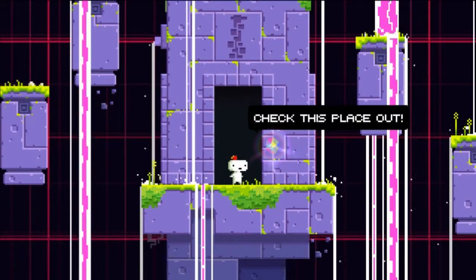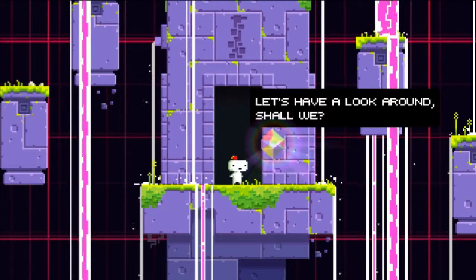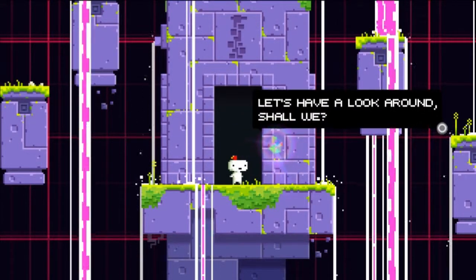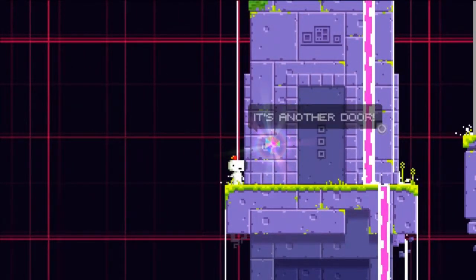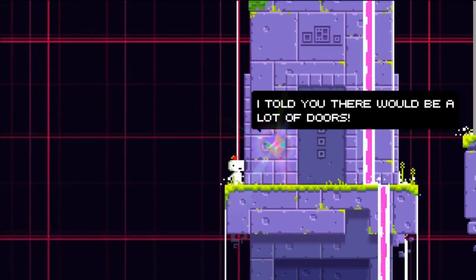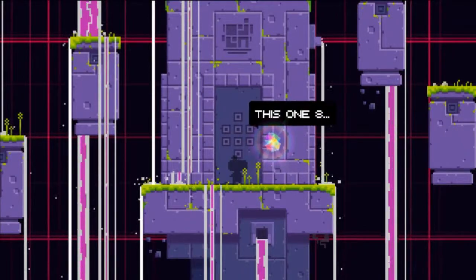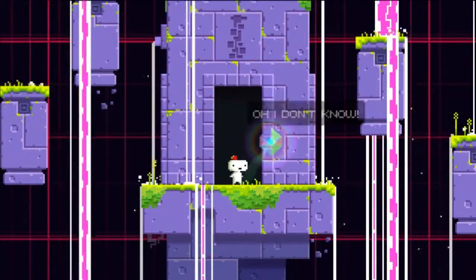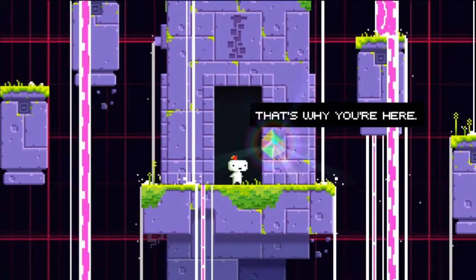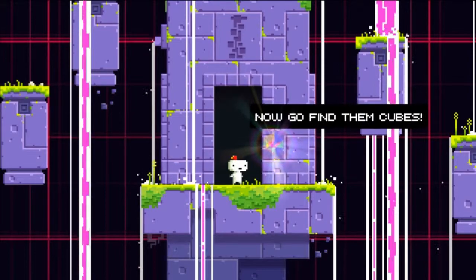Whoa, check this place out. It's pretty important, eh? Radix Cube. Let's have a look around, shall we? No way — it's another door. I told you there would be a lot of doors. This one requires four cubes, this one eight, this one sixteen. It's some kind of important door place. I don't know — that's why you're here. Now go find them cubes.